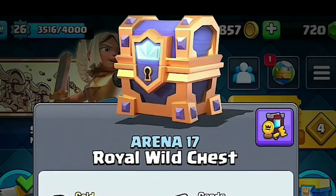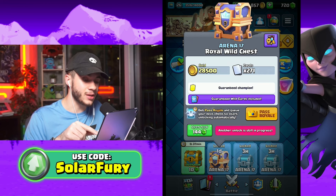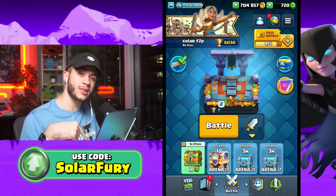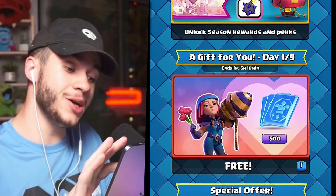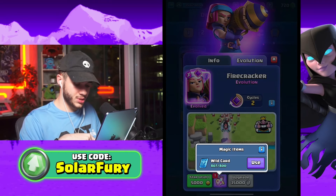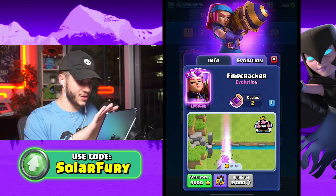I also got a royal wild chest, so we will be getting a champion really soon. I'm unlocking this gold chest, so I'll wait and unlock that later tonight — it'll take a day. We also have some free stuff in the shop, including some free common wild cards. We're going to put 800 common wild cards towards the firecracker, which is amazing.